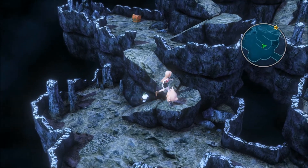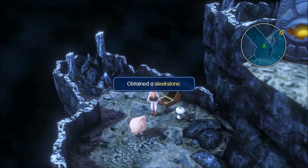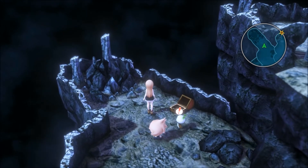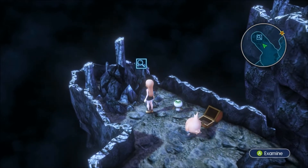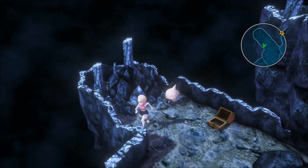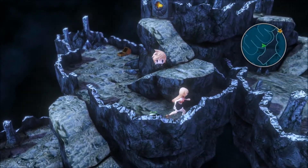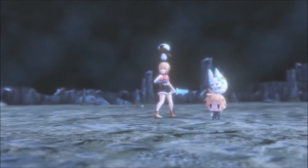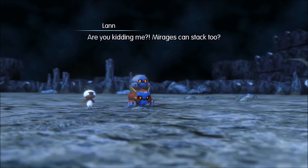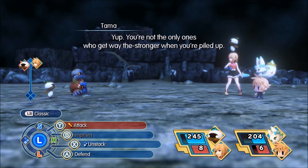There's a chest — if I can make it through this winding road. A sleek stone. The Mandragora found us a potion. Anything over here? Looks like no. I bet that thing's going to want a Sleek Stone eventually. Mirages can stack too? Oh, that's cool — you're not the only ones who get way stronger when you're piled up.